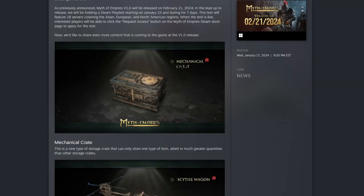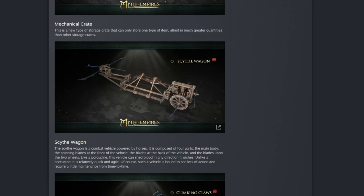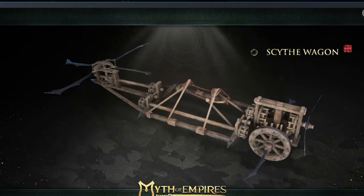The next thing is the scythe wagon. A horse can fit in the center of the scythe wagon, and it has multiple blades on the front, back, sides, and I'm assuming another blade as well — basically anti-horse and anti-infantry. If you see somebody with one of these and you're on a horse, you might want to stay clear because they're probably going to shred you or your horse. I think this is their way to give people an edge against blood horses, because those are a pain.